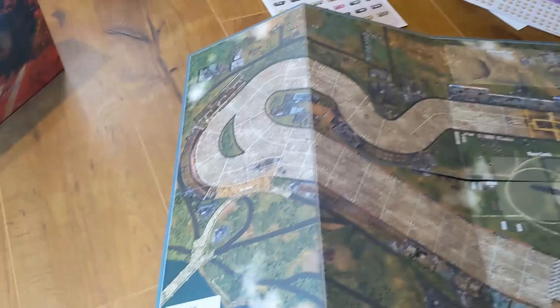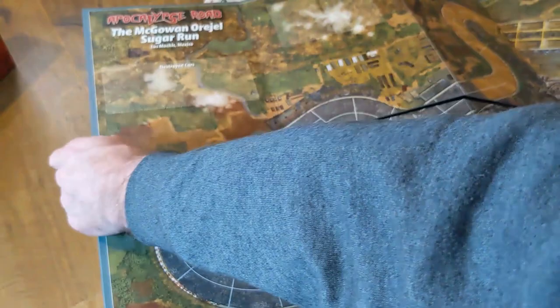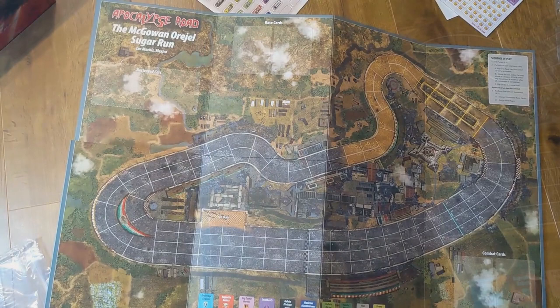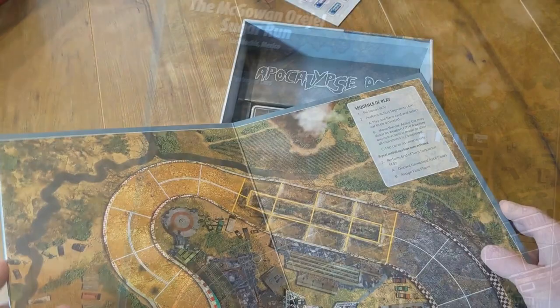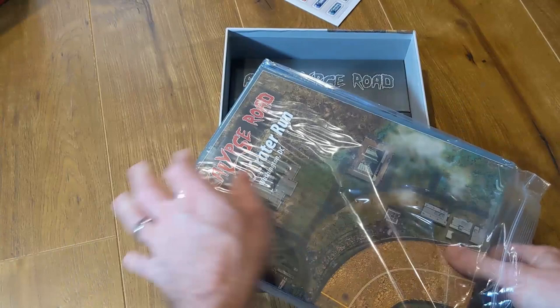There are four tracks provided in the game on two double-sided mounted map boards. They each have a different character — they may look the same on the map, but when you actually play them they feel really different. Even though they share common parts — the rough part of the track, the jump, and so forth — each track feels very different when you're playing it. One thing I've always liked about GMT is they provide little baggies for the mounted boards. It seems like overkill, but I do appreciate that.